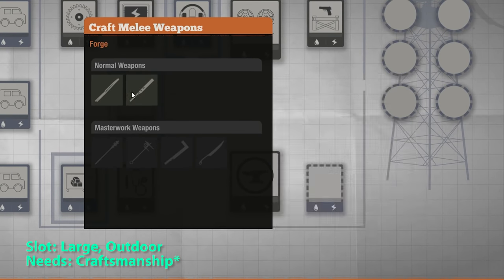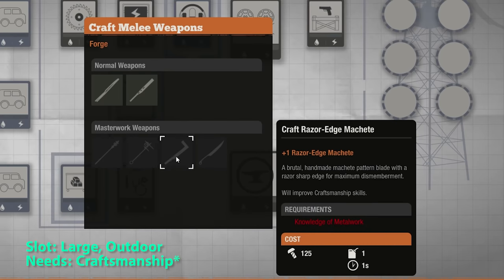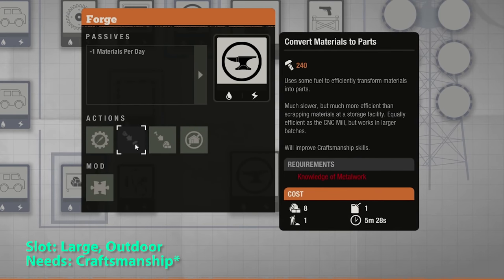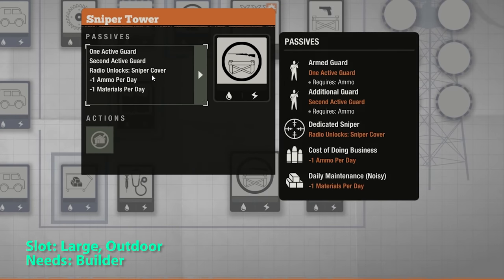The forge lets you craft melee masterwork weapons, which aren't that good to be honest, but decent if you don't have anything better. You can also convert materials to parts and parts to materials. The only useful thing about the sniper tower is the sniper cover radio function. It costs 50 influence, lasts 1 minute 30 seconds, and has a 10 minute cooldown. I find it's more practical than the artillery or drone strike.